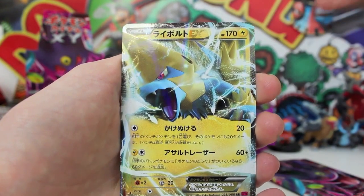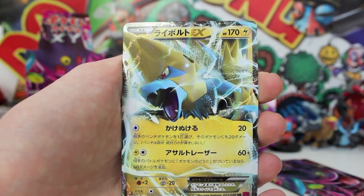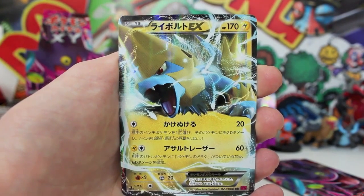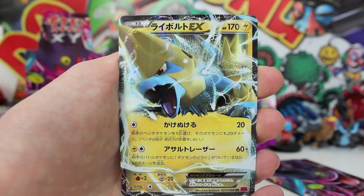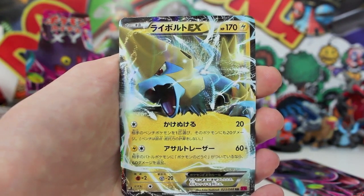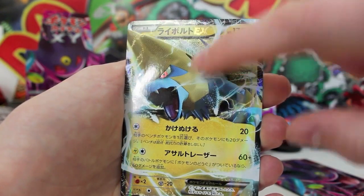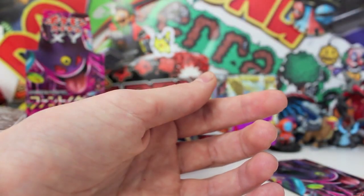Double R, 170 HP - exactly the same as the Gengar. Manectric is actually the second mascot of the set. In English they put Manectric and Gengar on the front of the posters. This is so cool - we pulled two of the main guys, as well as Mega Gengar, as well as a full art, as well as a Team Flare card! The shake and blow method actually worked - that's mind-boggling, that never works. Has he got a hole in his head? It's like a hole - that is so awesome.